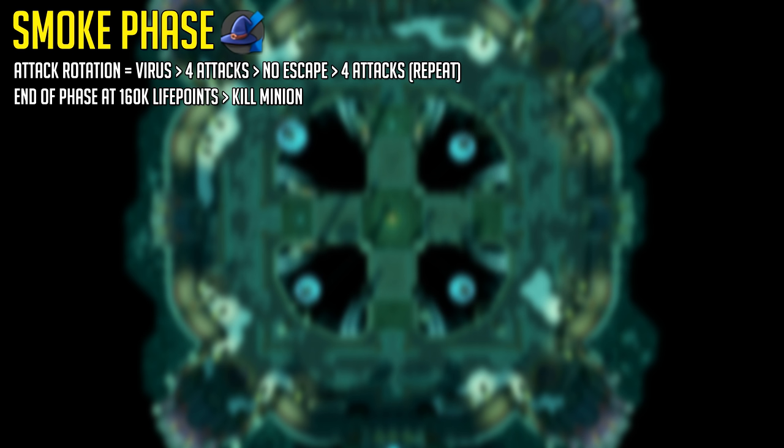The first phase is the Smoke Phase, and you'll want to pray against magic. The attack rotation is as follows: Virus, 4 regular attacks, then No Escape, 4 attacks, repeat. The phase ends at 160k life points once you kill the minion.